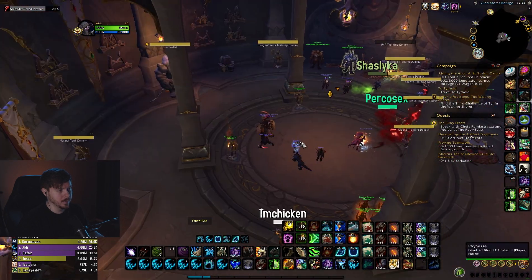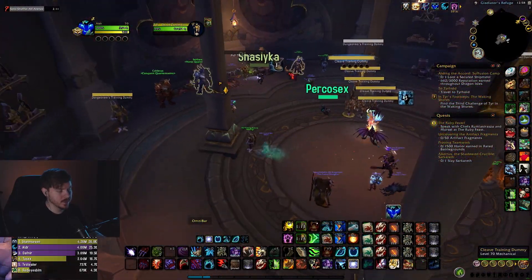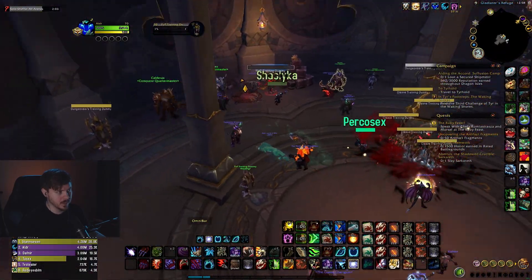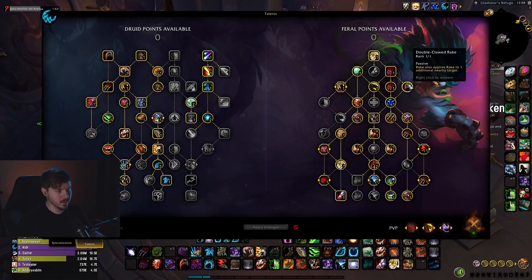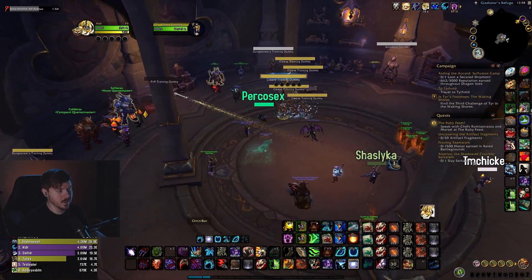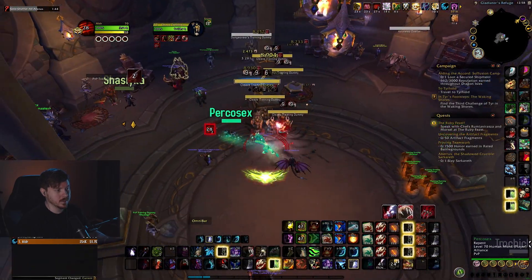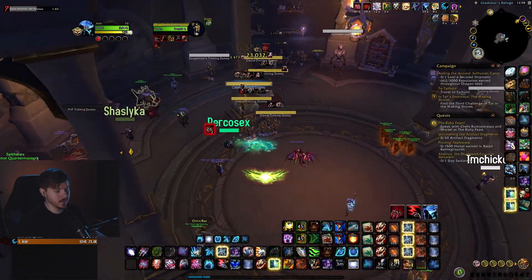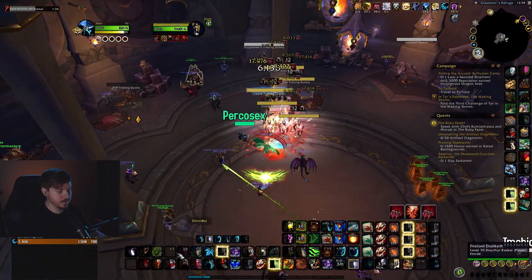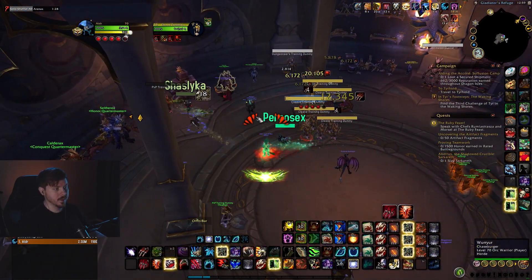For the AOE build, you start in stealth and want to try to get a double stun. I usually wait a couple seconds to see if they stack up. If they do, you can get a double stun with the double Clawed Rake from stealth. So you Tiger Fury, double stun, Frenzy, then Thrash to get Blood Talons, then start dealing damage. After this I Berserk right away and just spam Shred and Primal Wrath.